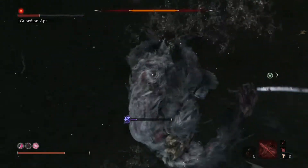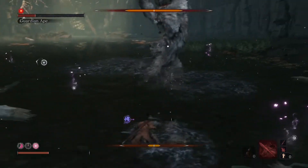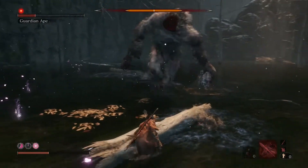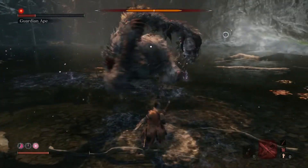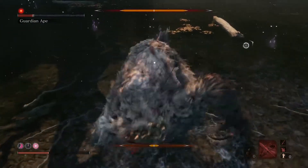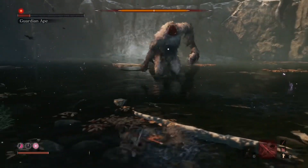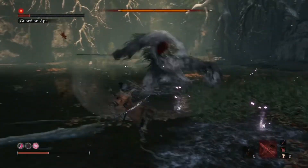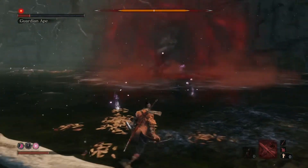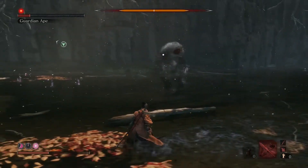That's some easy hits there. When he goes nuts swishing like that, sometimes it's best to get out of there because he starts chopping you like mad and can break your posture. It's a shame I didn't have any spirit emblems - if I'd used the spear then that probably would have broken his posture completely.